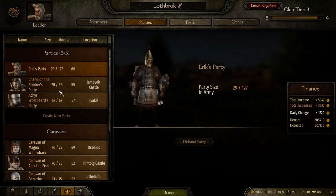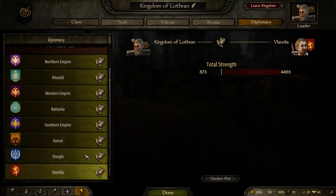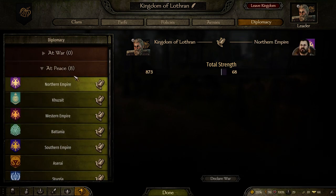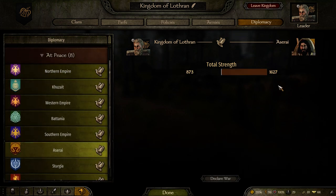You want to create parties. At clan tier 3 you can only create three, but I'm very soon going to get another party, which means I can build up a bigger army and expand. Having your own lords and companions growing parties is one of the most crucial components to building your kingdom. You should also be aggressive — look for an empire already in conflict or genuinely damaged. You can go into diplomacy and look at every single empire and their strength compared to yours. I'm only 873, and basically everyone is better than me, except for the northern empire who was wiped out.